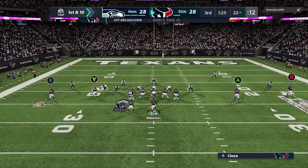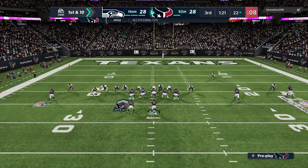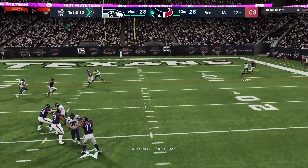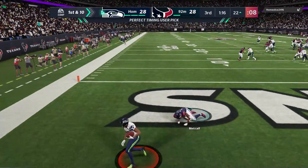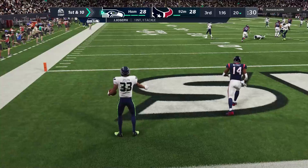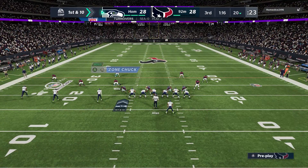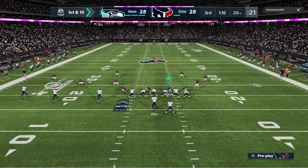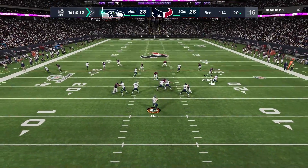I flip the play to six one nine now and put Waller on a slant. Mahomes gets hit right as he's throwing the ball, it's slightly under-thrown, and gets picked. In hindsight I probably shouldn't have put Waller on that slant — he would have gotten open on the fast out route because the safety was playing off. That would have probably been a safer read and option on that play.